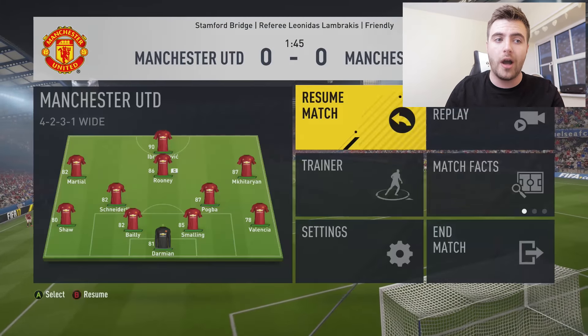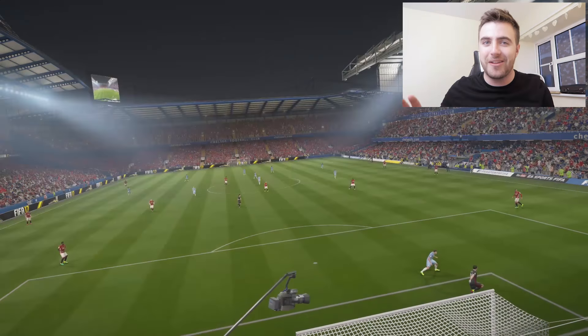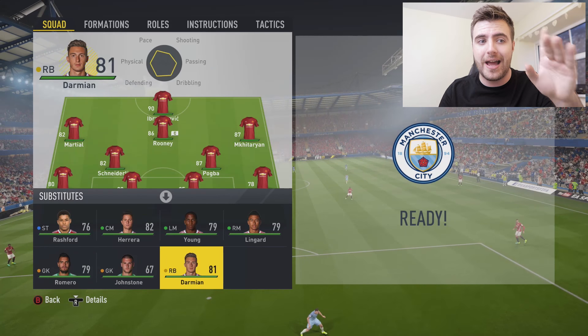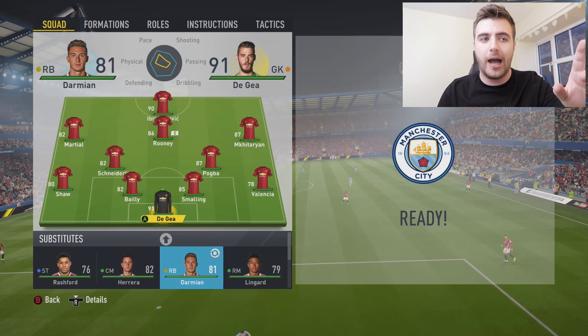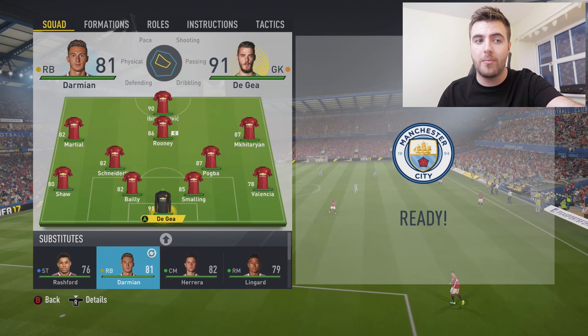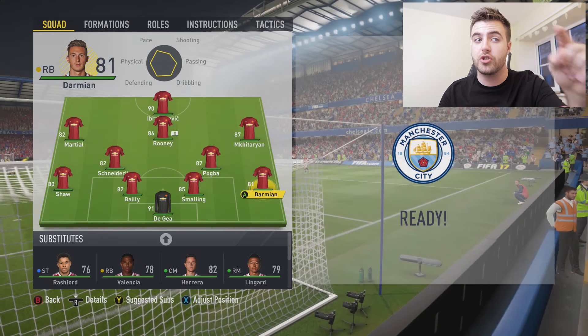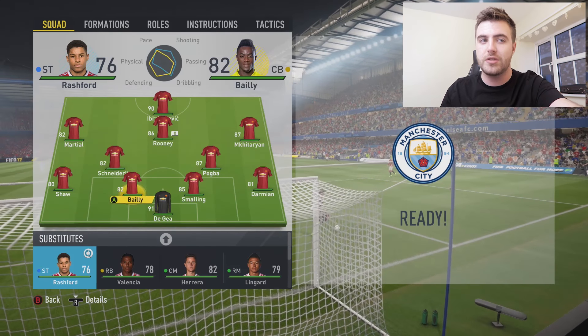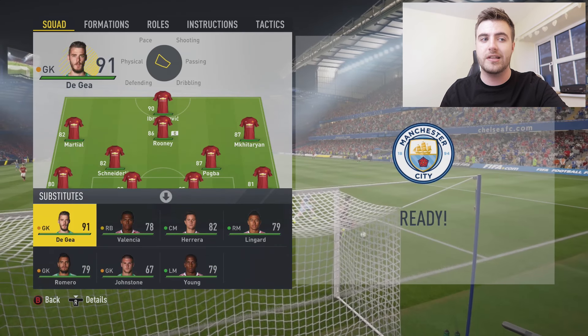In case you missed it, what I did at the start — I did Man United vs Man City because I feel like United could probably have done with more than one goalie. So as you would have seen, I put Darmian in goal, and this is quite important. I put De Gea in goal, and then you move Darmian to a different position on the bench and you can put him back on the starting 11, because then it realises he's not the goalie.